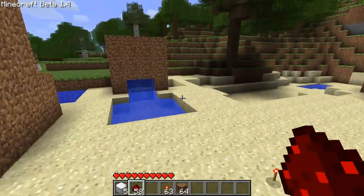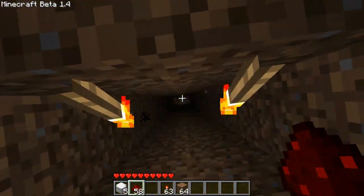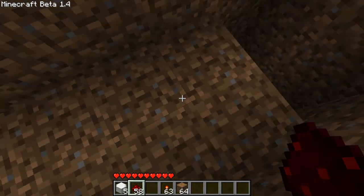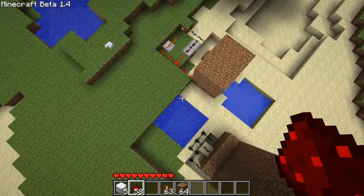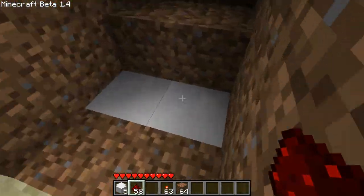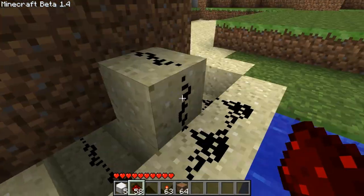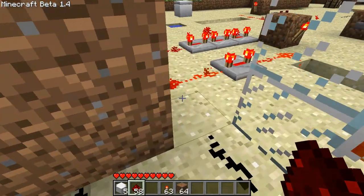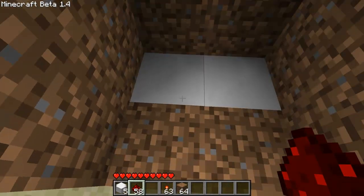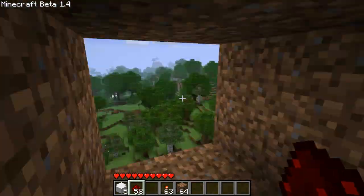I've got some various uses scattered around here. Let's start with an elevator. See how do you get up there? Press the button — we lift off! I left a pool down here so I can jump down and survive. How it works is you've got your pistons down here facing up, and a button on the wall which triggers this redstone, and this redstone goes under and triggers the pistons. When you hit the button it triggers the pistons, and if you're standing on a piston when it triggers, it shoots you flying upwards.